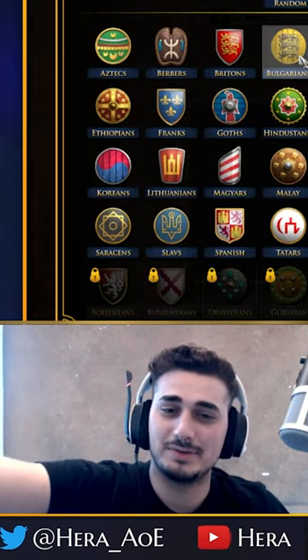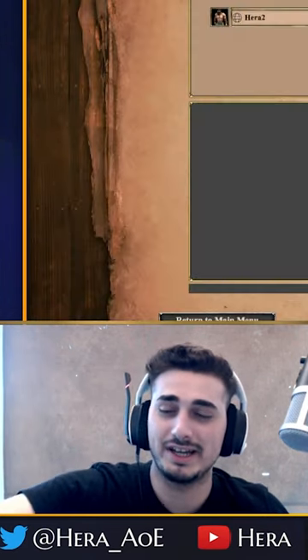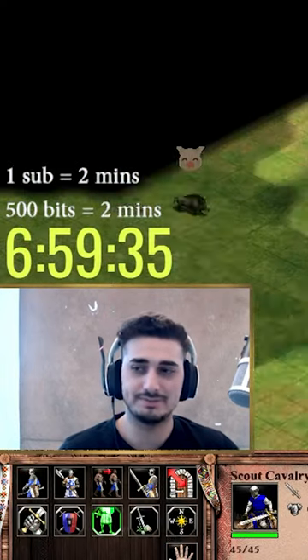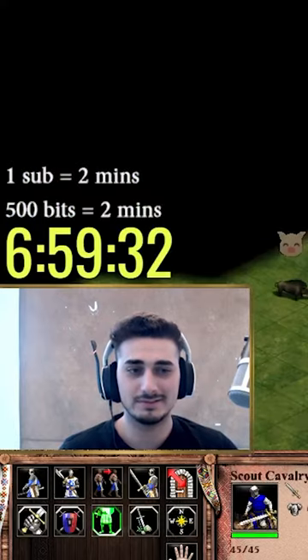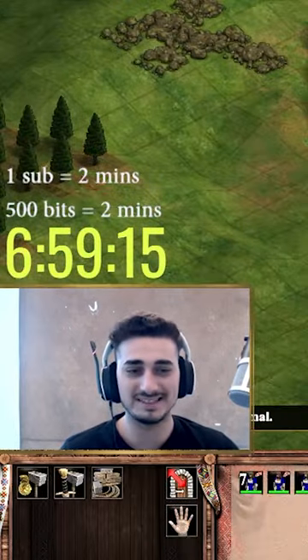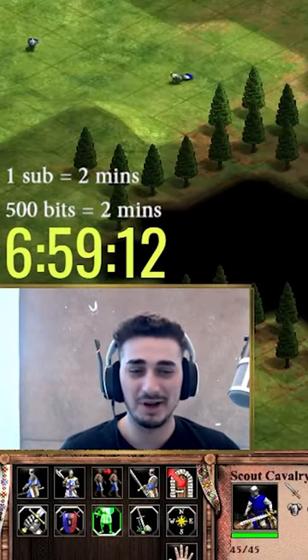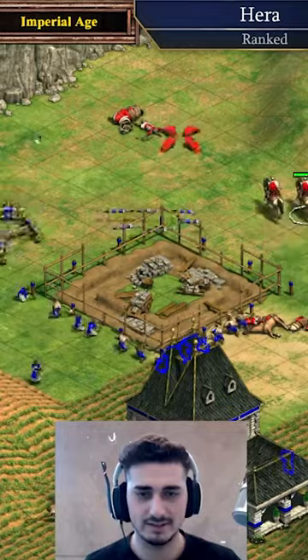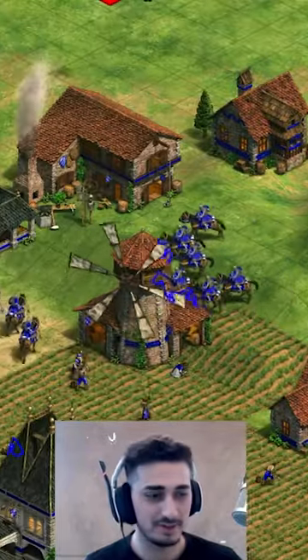I'll do Bulgarian dismounted Koniks. If I delete a Konik, they dismount. That's exactly what I'm gonna do - make a bunch of Koniks, delete them, then dismount them and go flex in front of the enemy. I'm gonna run up with my Koniks and then delete them to get the attack bonus. We're building up the mass.